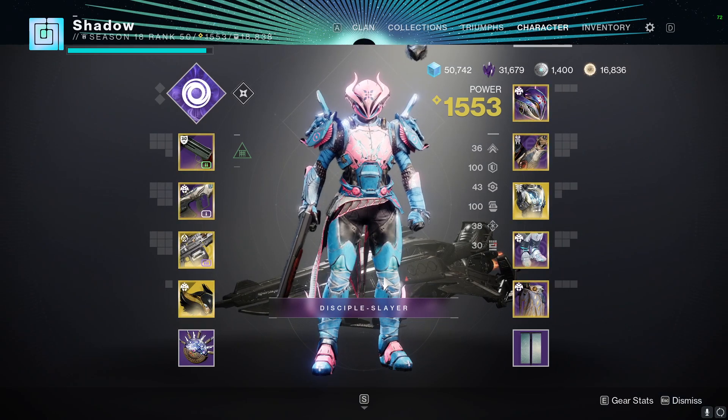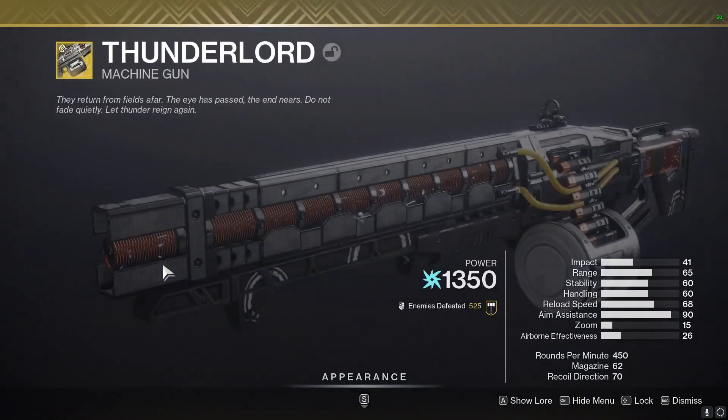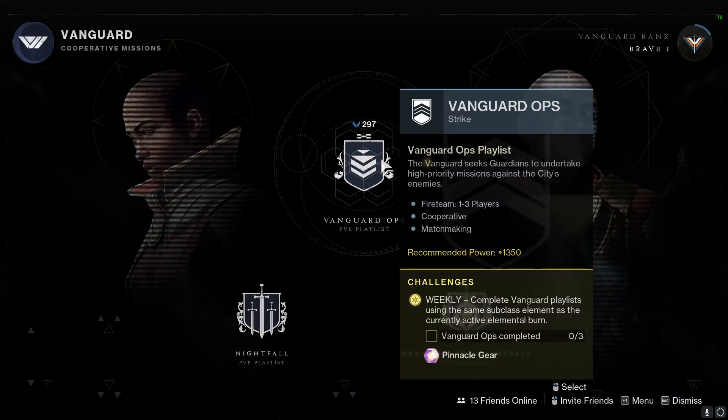Hey, what's up. Quick video to show you guys what the new catalyst does for Thunderlord and how to get it. It can drop from any ritual playlist, so either Crucible, Vanguard, or Gambit.